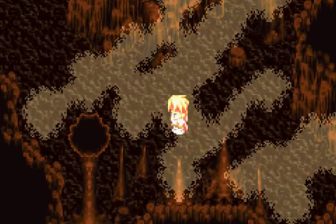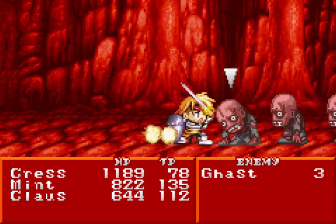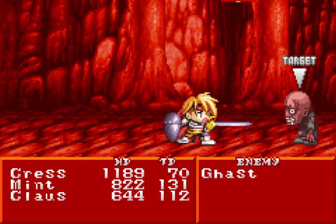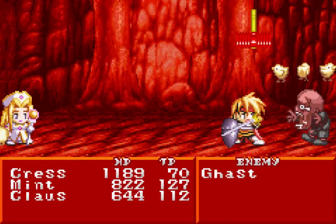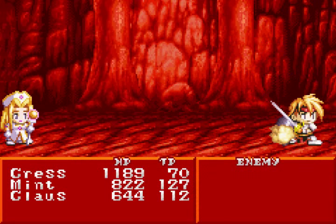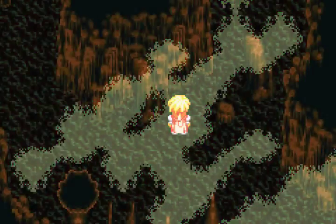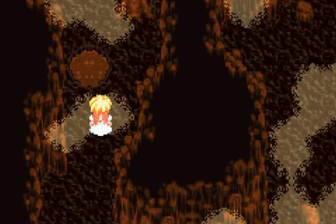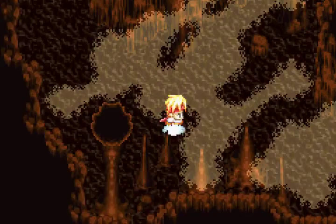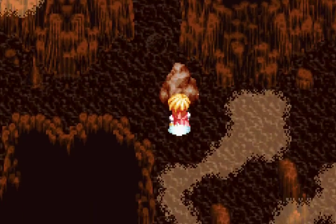Where is the other hole? I might want to use a holy bottle just to simplify things. That should slow the encounter rate down. There's the other hole. So I gotta take this boulder and bring it all the way over here. That's not a short trip.